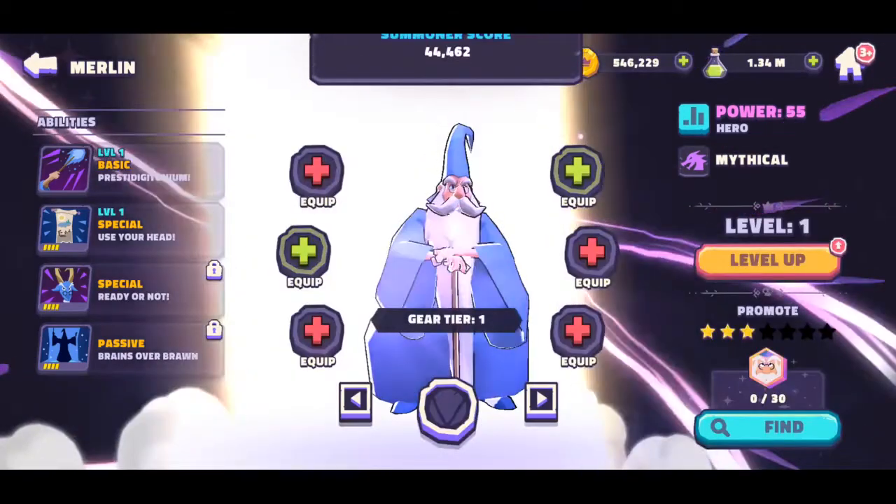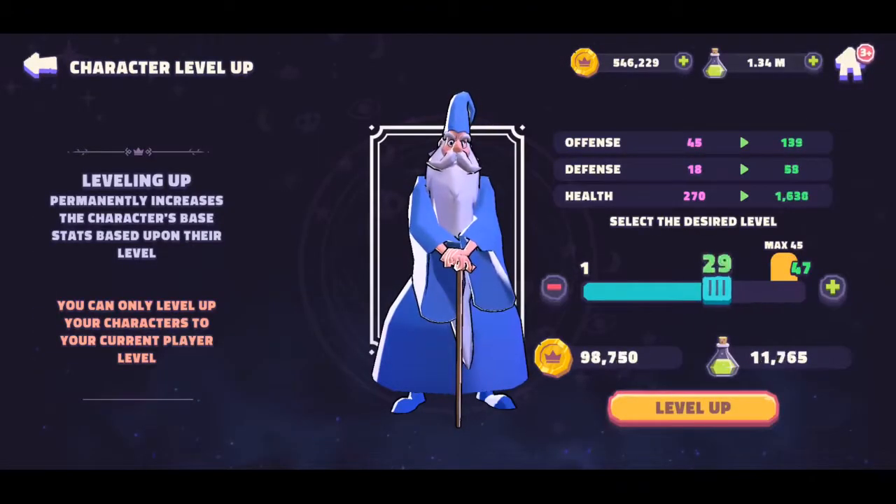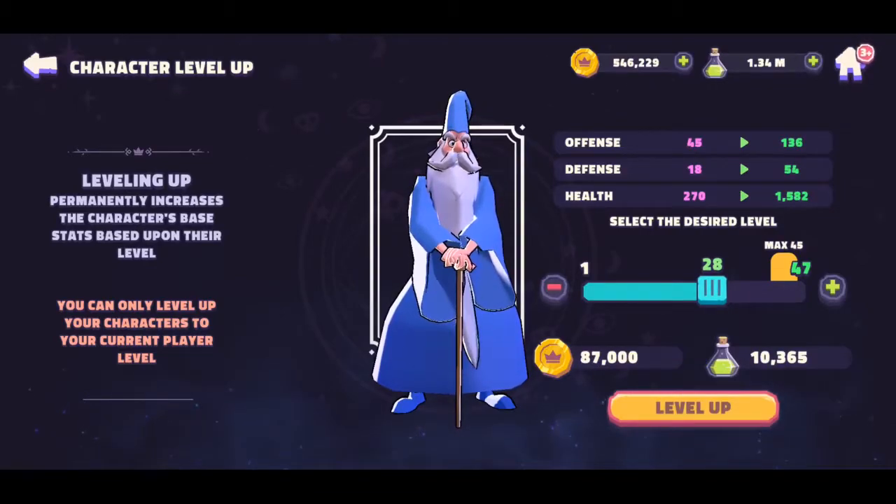I'm gonna look at him now and I haven't heard much about him, but here are his base stats: 45 in offense, 18 defense, 270 in health. Speed is a little low. He is a support character, but we'll see how he goes once we level him up a little bit. I leveled him up to 28 because I don't think I'm gonna use him very often.